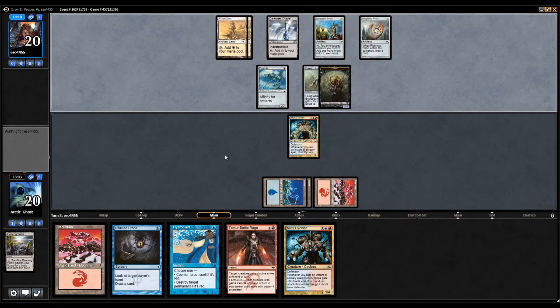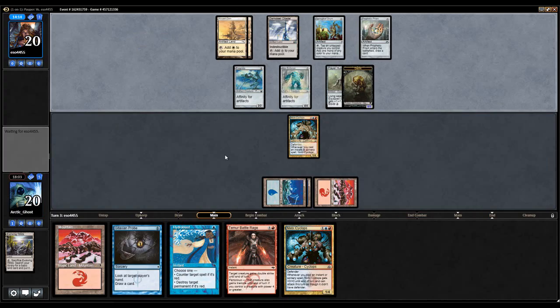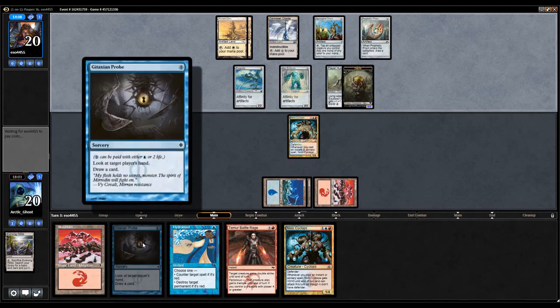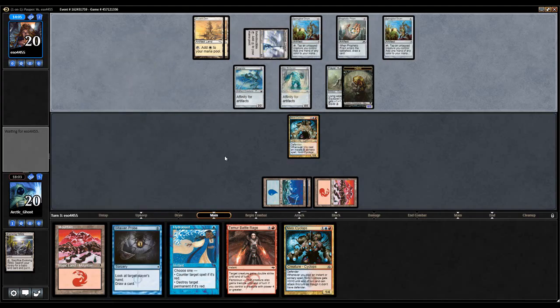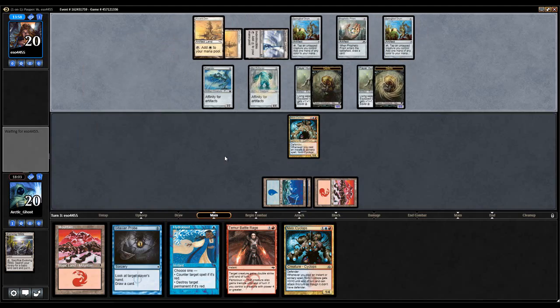It's clear that Lightning Bolt should come out in this matchup in favor of Hydroblast — I think Hydroblast is a lot better against Affinity from this deck than I gave it credit for. That is definitely something of note. Another reason I'm not casting Gitaxian Probe is because it being zero mana is so crucial to winning. My opponent has one card in hand — that's good for me.